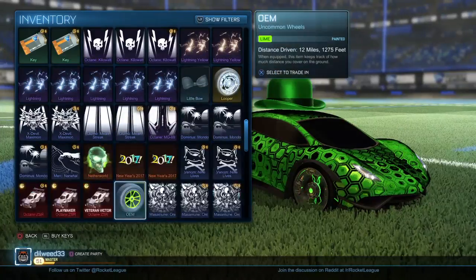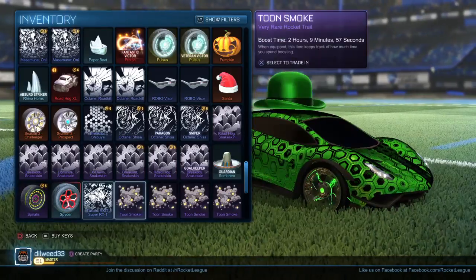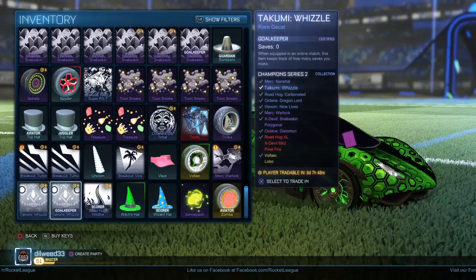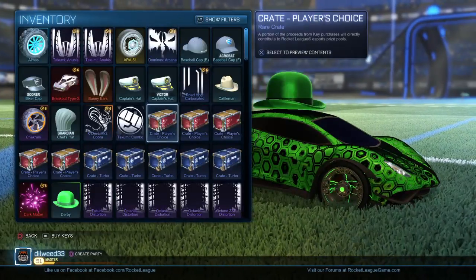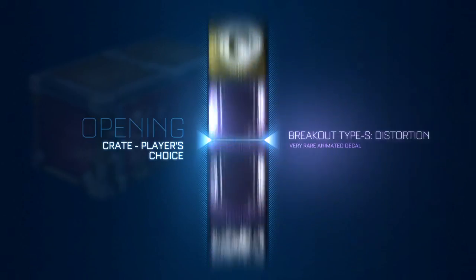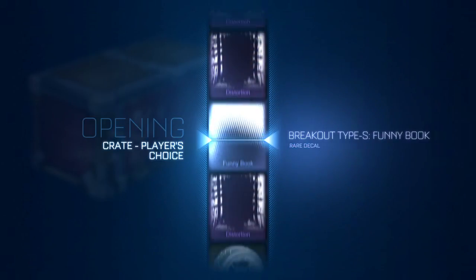My inventory's not terrible. If anybody wants Lightning trails, hit me up — I'm tired of seeing them in my inventory. I used to think they were so cool and then I found out how trading works. I'm not saying I'm superstitious but something has to help you on these crates, or it's all blind luck like the damn slot machines. Breakout Type-S Distortion again — something I'm never really going to use.